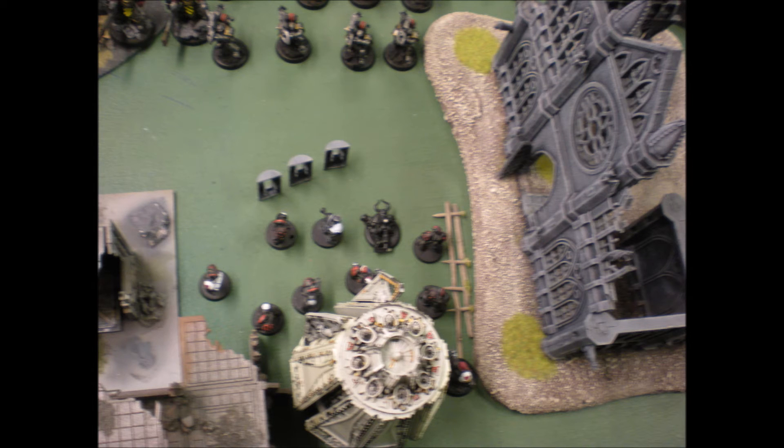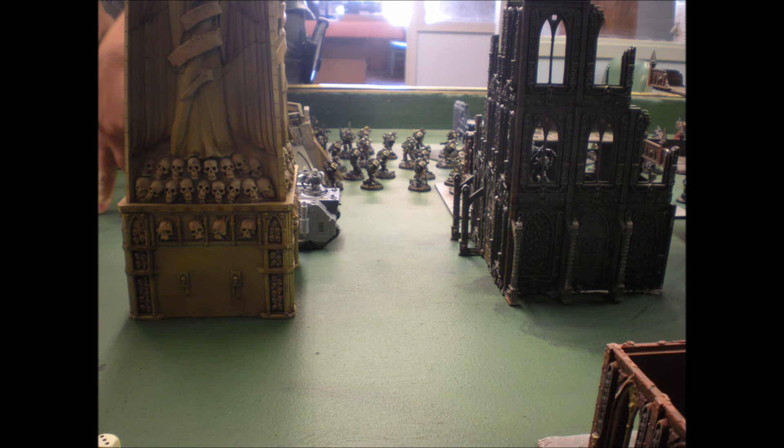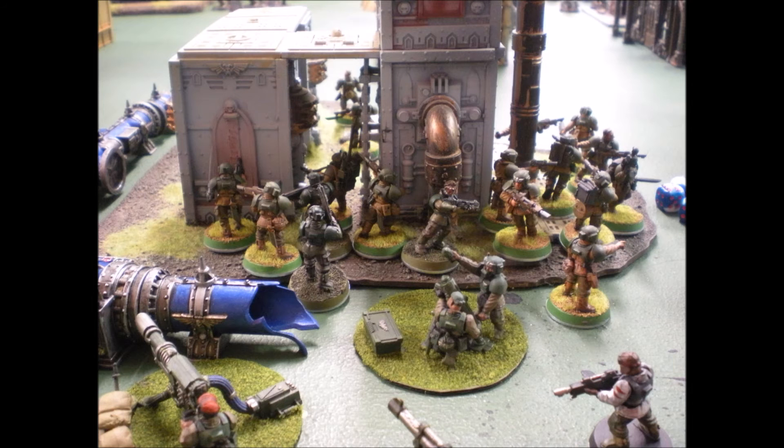For the Ultramarines, you take Rhinos with all your attack units and the mandatory 20-man attack squads with a sergeant. I take a Master of Signal, which gives me plus one ballistic skill for whatever infantry unit he's attached to, and I also get the once-per-game D3 orbital barrage bombardment — pie plate templates, D3 of them, anywhere I choose.